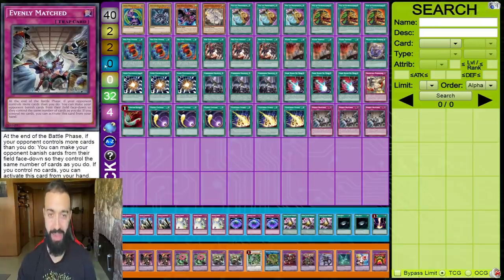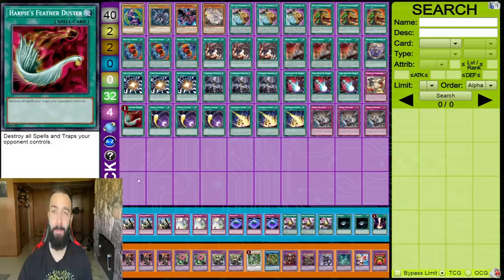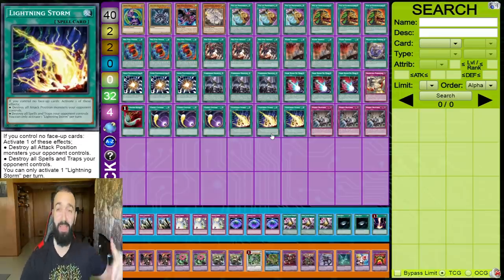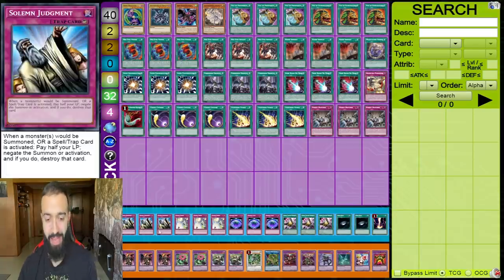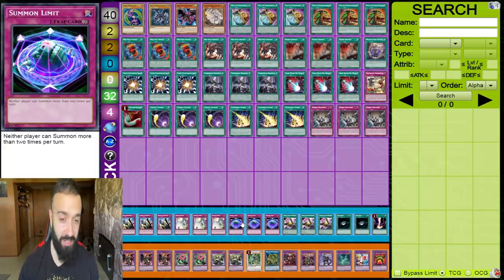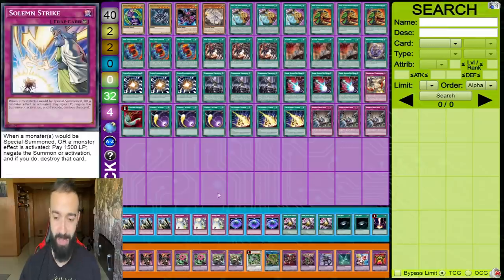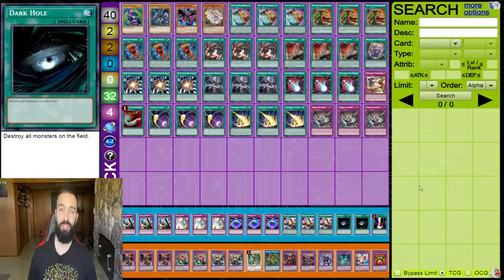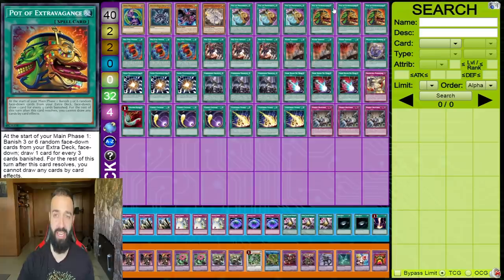You play go-second, and post side deck when they make you go first, you take out Lightning Storm, Evenly, Dark Ruler, and put in nine of the best traps in Yu-Gi-Oh history — they can't do anything. Against combo decks, take out Cosmic, Feather Duster, Magalize Fusion, and whatever's worst in that matchup, then put in six more board wipes. You don't need your extra deck, you can play six Pots.